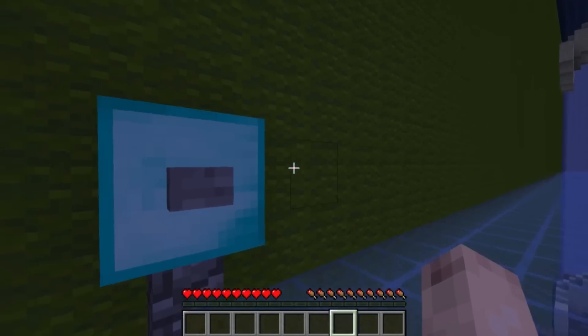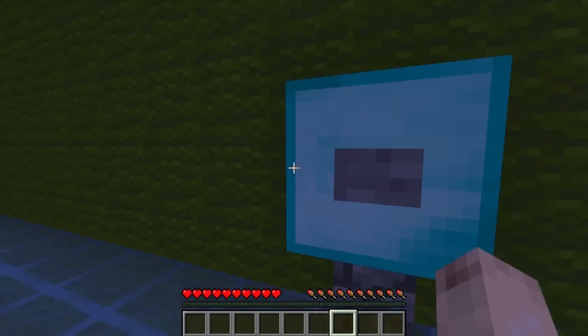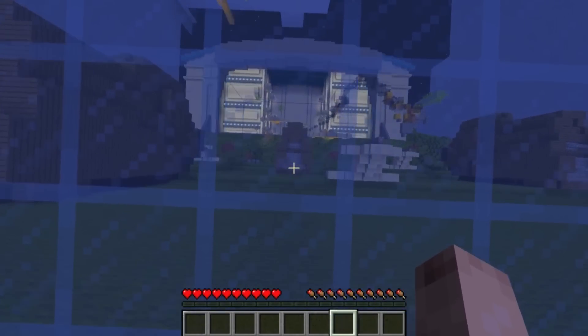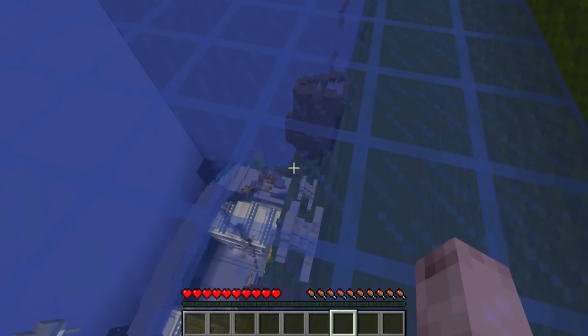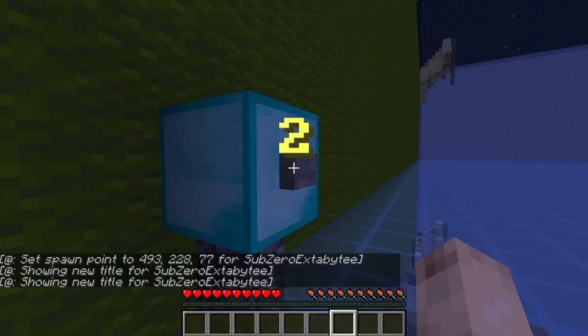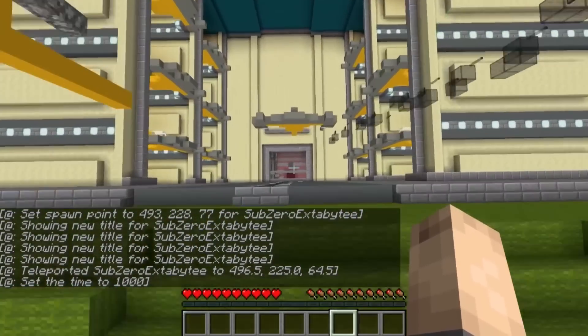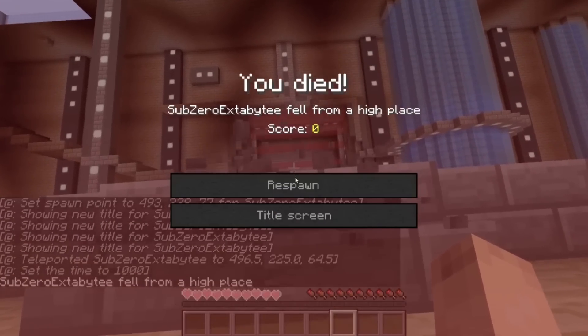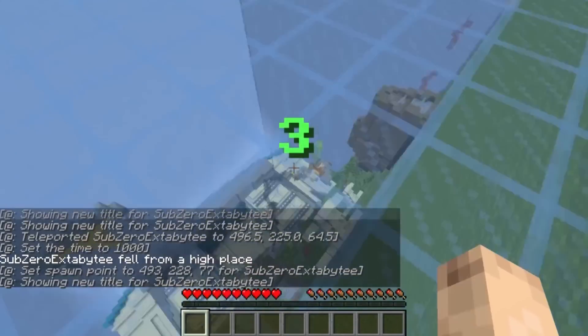But we are going to make like one of those dive things that you have in the swimming pool. We are just going to have it near the sea. Then we are just going to jump in the sea, which is just going to be amazing. The water doesn't really damage you in this game except if you land next to the water, which wouldn't really be smart of you.